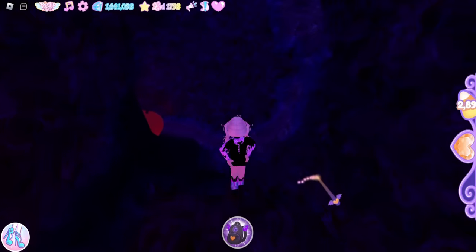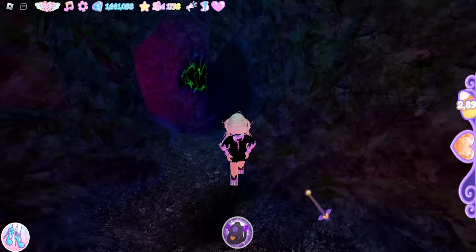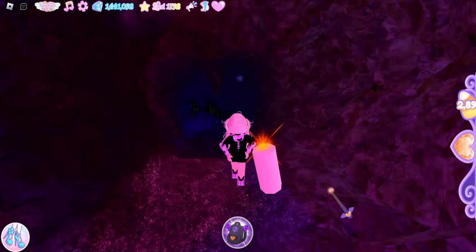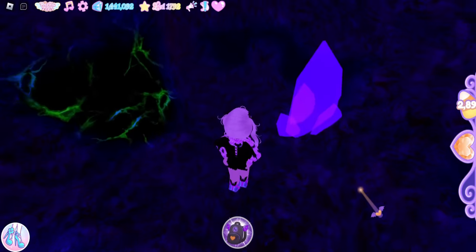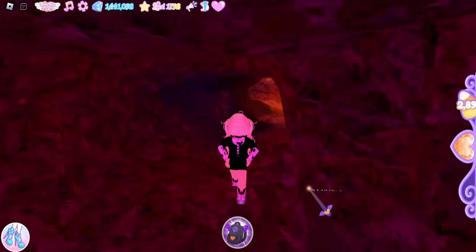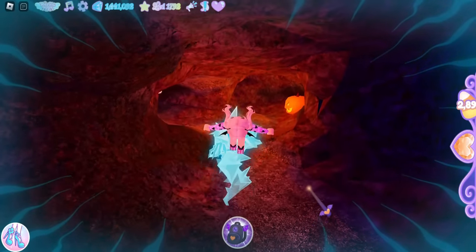We're going to keep following this tunnel right here, and soon you will see a pumpkin to your left — we are going to go left as well, past the pumpkin. Now follow this tunnel; you will see a candle, then a purple crystal. We're going to follow this curve past the purple crystal, and up here you will see a big jack-o'-lantern. We're going to stop right here.